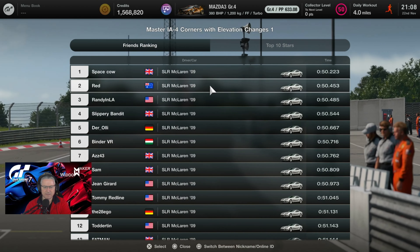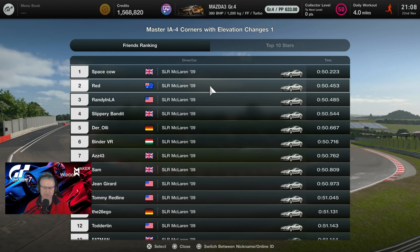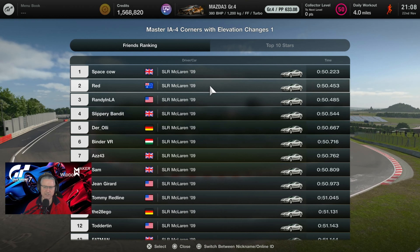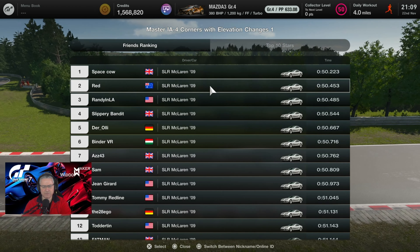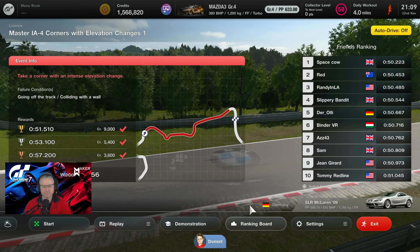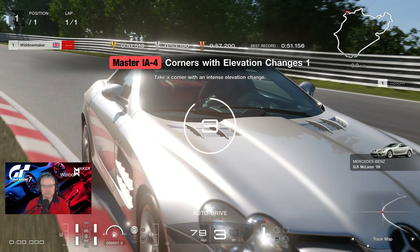It doesn't put us in the top 10 — it puts us 14th. We're going to revisit this and dive straight back in. For those not members, you won't see what comes next — only the lap times where we beat it. If you want to see the discussion and progress, consider a membership. There's a video for every one of these license tests in the members section covering the pros and cons, how to improve — you'll also see me have a few psychological breakdowns. We need to go 52.3, let's get back at it.